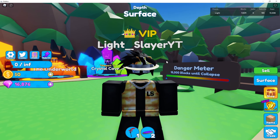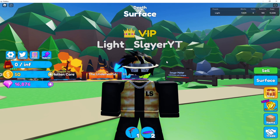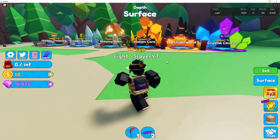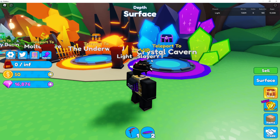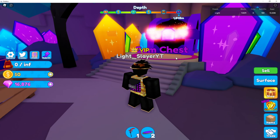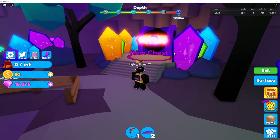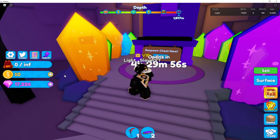Feel free to skip the video to the end because that will be the most effective method. But for now, let me go through a few other methods which are pretty cool. If you go to the Crystal Cavern or the Underworld, you'll see there is a place where you can automatically get free gems, which is very effective just to get a few gems right there.